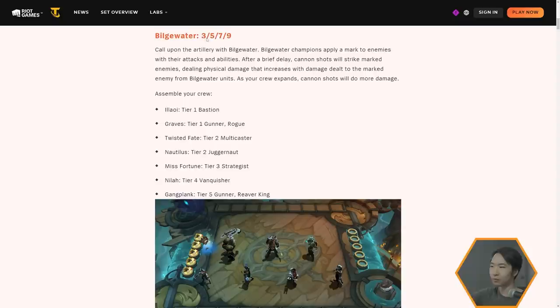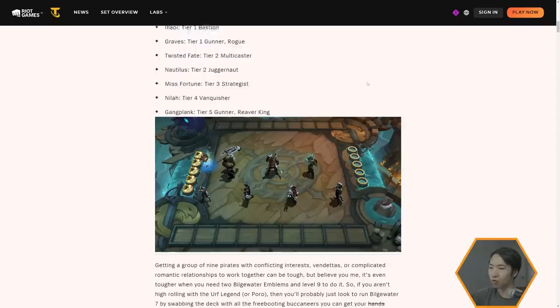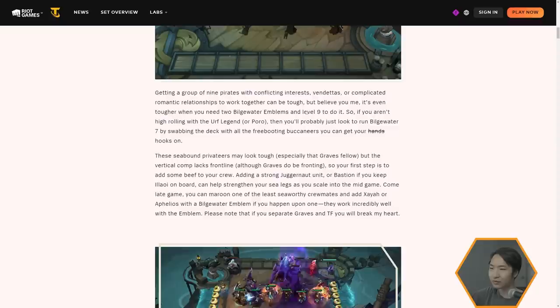Since it's a 3-5-7-9, I'm assuming they're going to have buildable or craftable emblems for this, so probably one of the current ones is going to get removed. We're going to have Illaoi as Bastion, Graves Gunner and Rogue, Twisted Fate Multicaster, Nautilus Juggernaut, Miss Fortune Strategist, Nyla Vanquisher, and Gangplank Gunner and Reaver King. Bilgewater champions apply a mark to enemies — after a brief delay, cannon shots strike marked enemies dealing physical damage that increases with damage dealt from Bilgewater units.